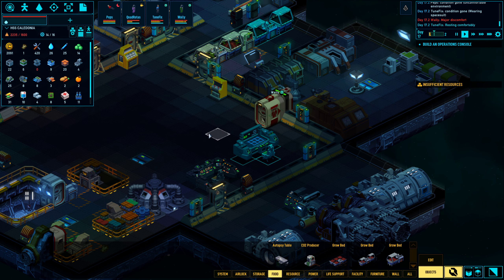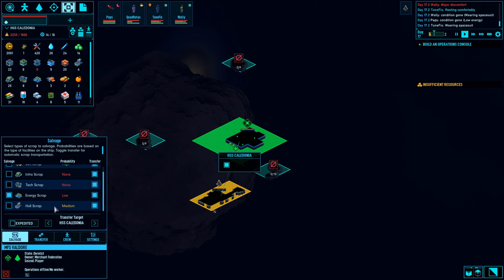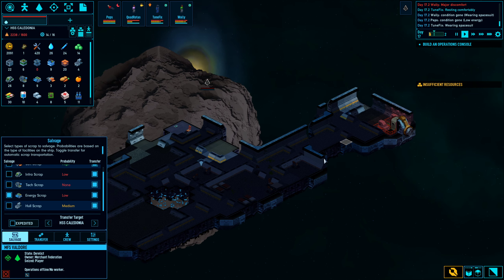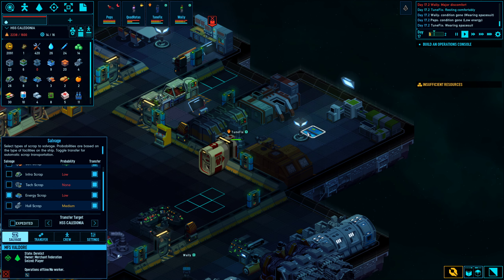Basically, the only things I've done are build that large generator and salvage quite a bit of stuff. As you can see, there's no infrascrap left — there's a little bit of energy scrap. I'm not worried about the soft scrap nor the hull scrap. This thing has been stripped rather bare; there is not much left here. I also switched places for these two because this light didn't get enough power.